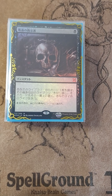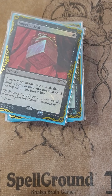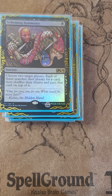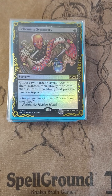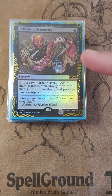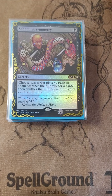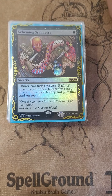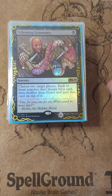Moving along to our tutor package, we have Vampiric Tutor, Imperial Seal, Demonic Tutor, and Scheming Symmetry. Scheming Symmetry is such a badass card in this deck because I'll tutor whatever I want, and whatever my opponent gets is going to get exiled because this black card triggers Circu's ability. I'll target the weakest opponent, just in case something stupid happens.